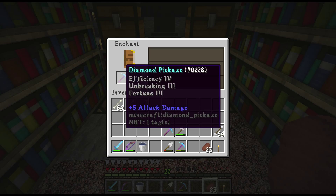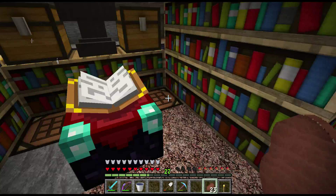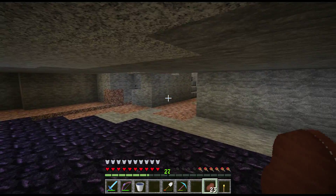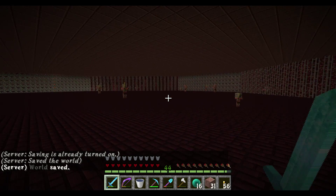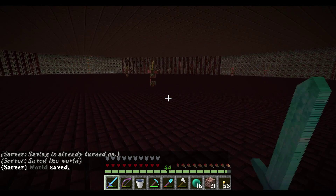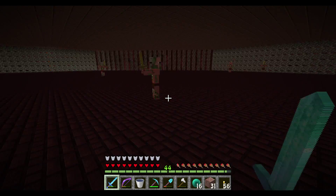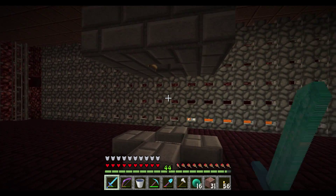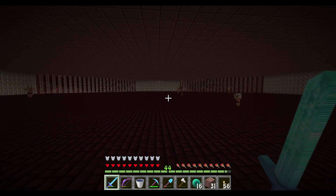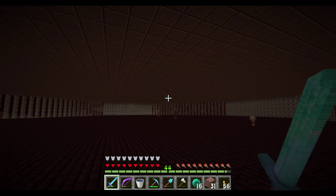We're going to be working on the permanent nether portal for the nether hub, so I hope you guys enjoy and let's get to it. I'm going to grab some obsidian — I don't have any in my base, I used it all up making the under-trust. I have an idea and I think it's going to look pretty badass. I haven't tried it in survival or any of my creative worlds, but I'm just going to do it on the fly.